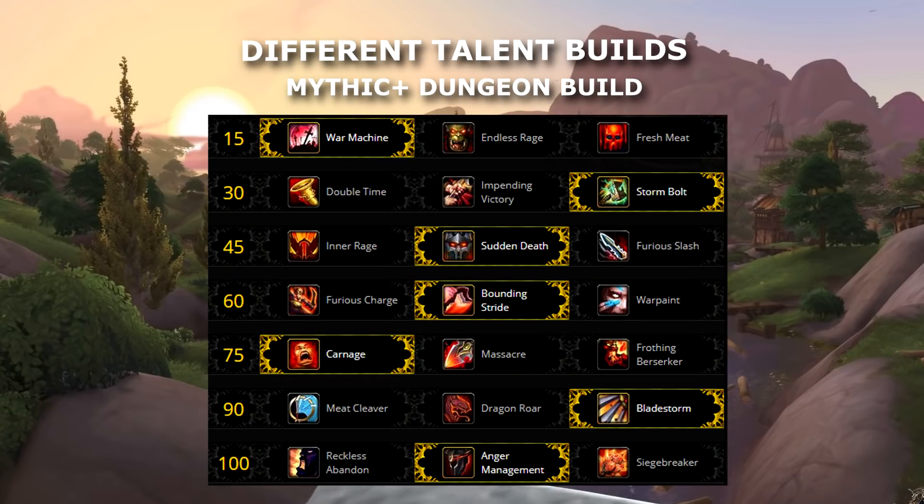Next we have our mythic plus dungeon build: War Machine, Double Time or Storm Bolt for the stun, Sudden Death, War Paint or Bounding Stride, Carnage or Frothing Berserker, Bladestorm or Dragon's Roar, and Anger Management. During mythic plus we are trying to burst down trash packs as fast as possible. You can take the Frothing Berserker/Bladestorm combination or the Dragon's Roar/Carnage combination depending on how big the trash groups are.